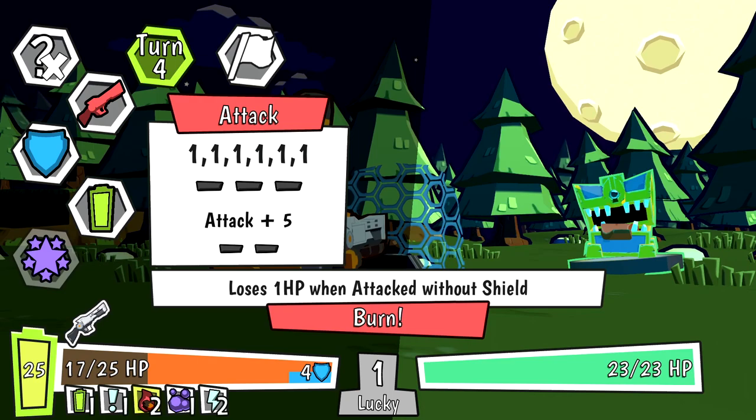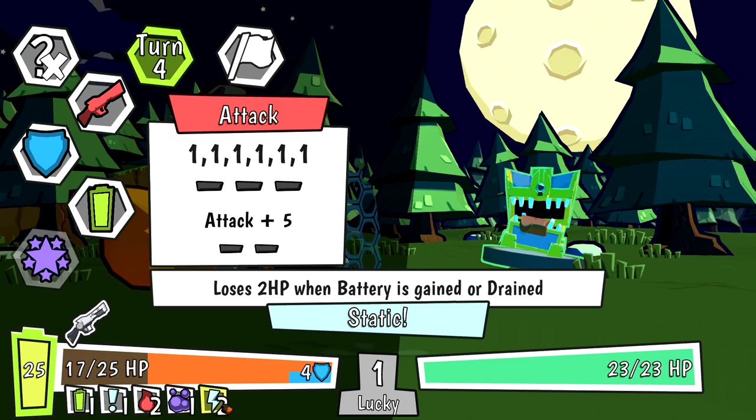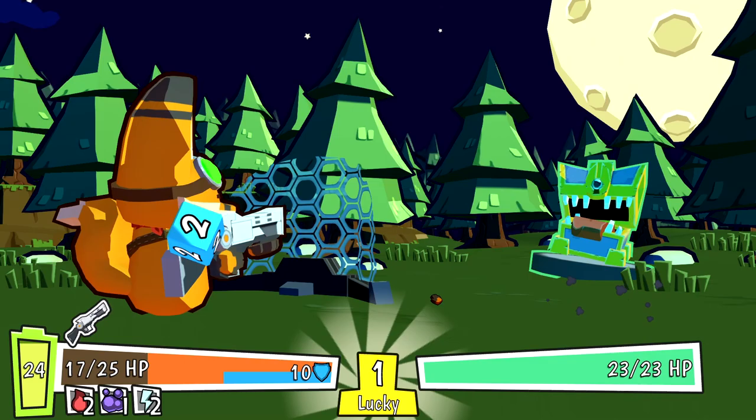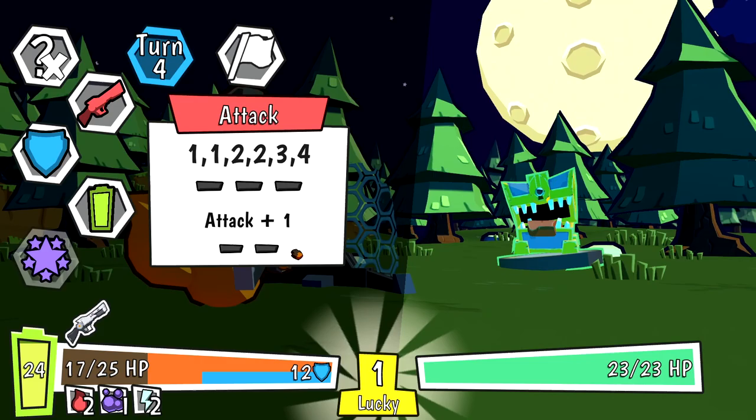We lose HP when attacked without a shield, lose HP equal to poison which ignores shield, and lose 2 HP when battery is gained or drained. He just gave me the 1-2. We rolled our lucky number — that's fantastic! We've got shield like crazy right now.